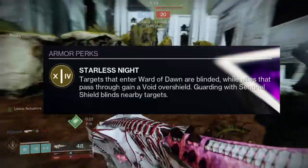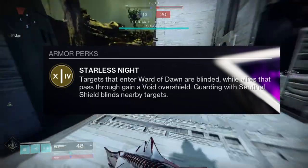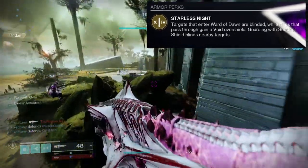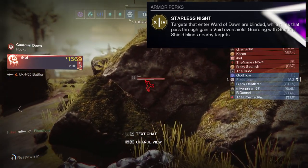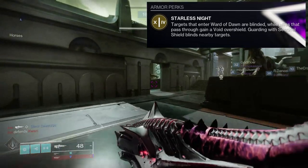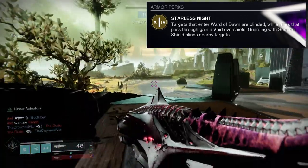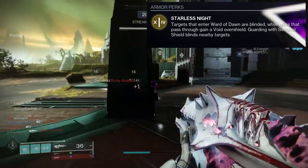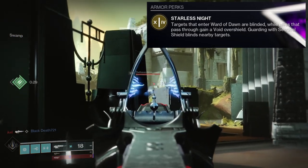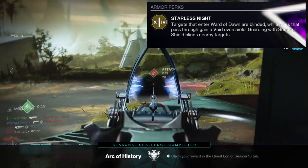Let's look at what this exotic actually does. The perk is called Starless Knight: targets that enter Ward of Dawn are blinded, while allies that pass through gain a Void Overshield. Guarding with Sentinel's Shield also blinds nearby targets. So when you have Helm of Saint-14 equipped, you actually get more health from your shield than a basic Ward of Dawn, and you get the benefit of blinding enemies that enter. That also works in PvP, which is super gross. You can also use Sentinel's Shield, and when you block you're blinding enemies, which is super cool.